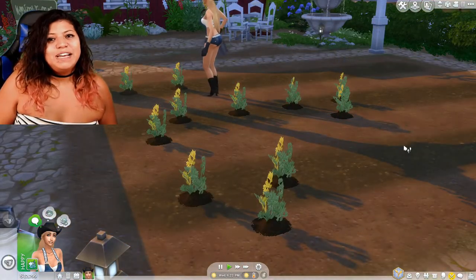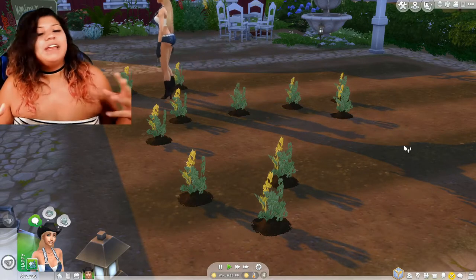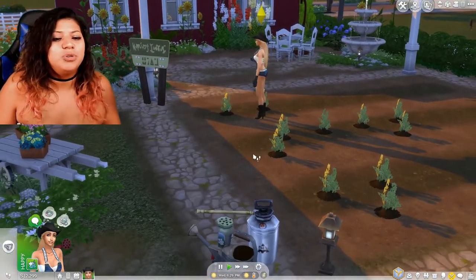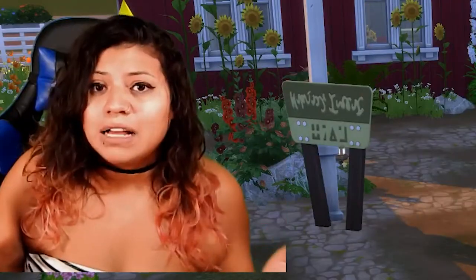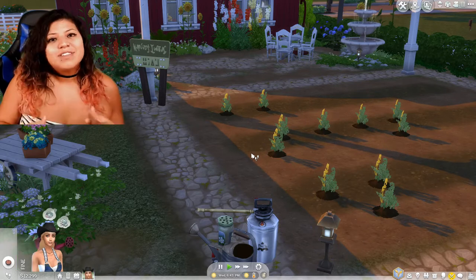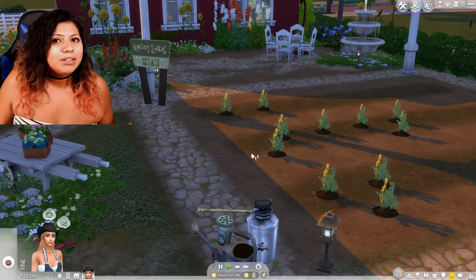So we've planted the cannabis plants. Now we are going to wait it out until they start yielding some buds. In the meanwhile, I'm gonna show you how to turn the plant into a bag of pot to smoke or sell, so that way you don't have to buy it from a dealer — you can just grow your own bud.